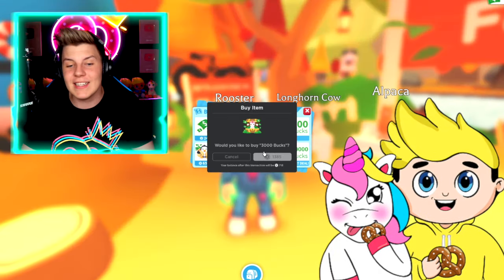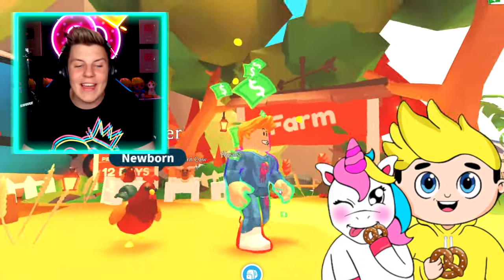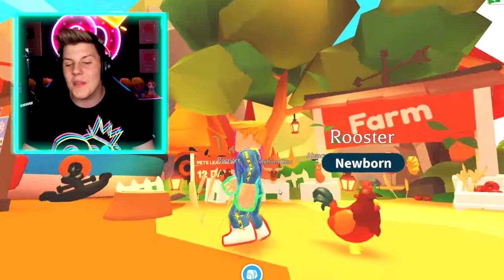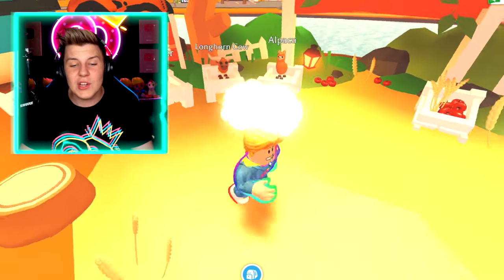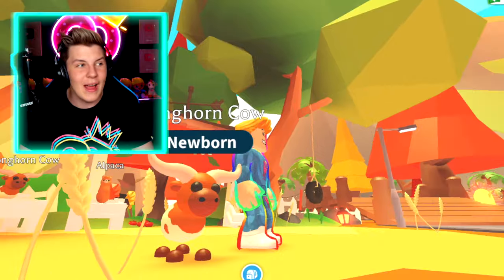3,000 bucks — let's grab that so that we can get the brand new rooster pet. There we go. That pet actually looks so, so cool. I love this more than the chicken pet that we have in Adopt Me. Honestly, I think the rooster is so cute. We've also got the longhorn cow. Honestly, this pet is looking pretty cool as well. It's pretty much just like a bull.